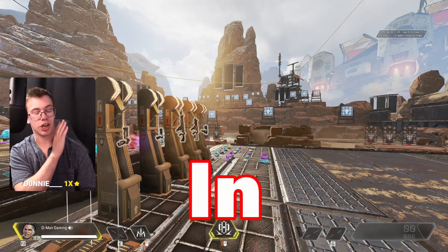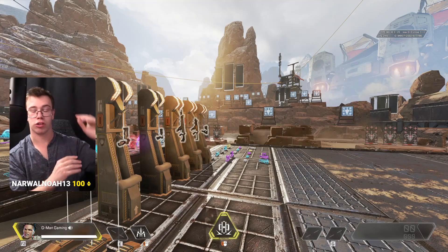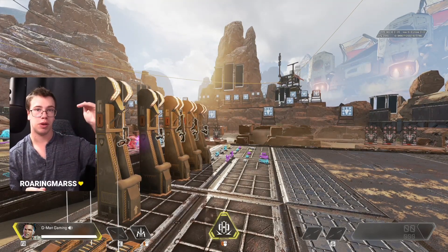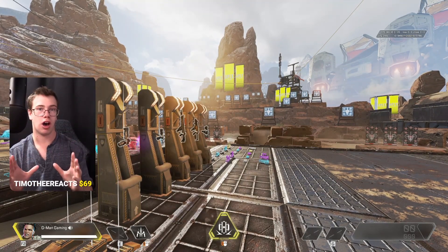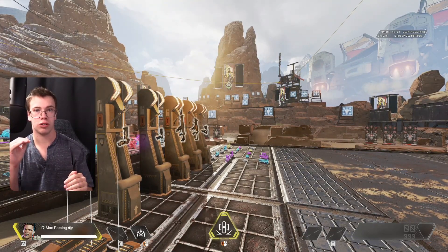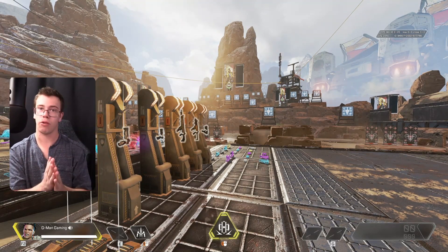In today's video I'll be ranking each gun in Apex Legends from worst to best. I'm going to have a tier list going from D, C, B, A, and S — the best guns on the best tier. I'll explain why for each one. With hop-ups, I'll add them separately and they'll move the gun up from its base category, so maybe a C rank gun goes to A rank just due to a hop-up.